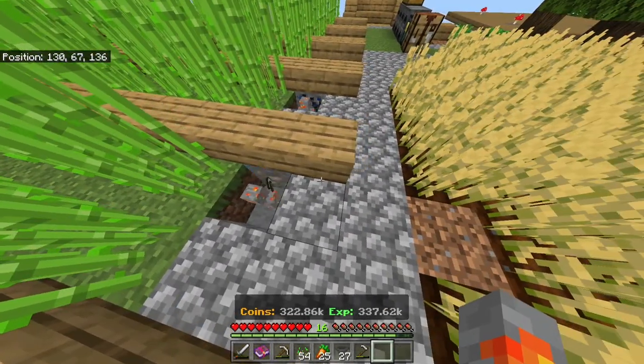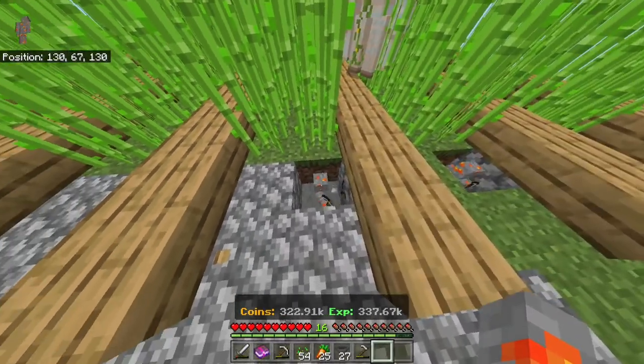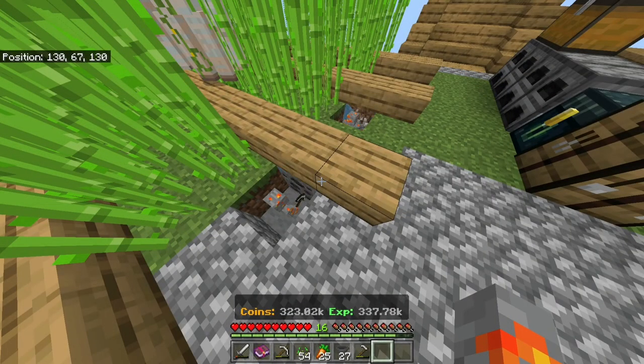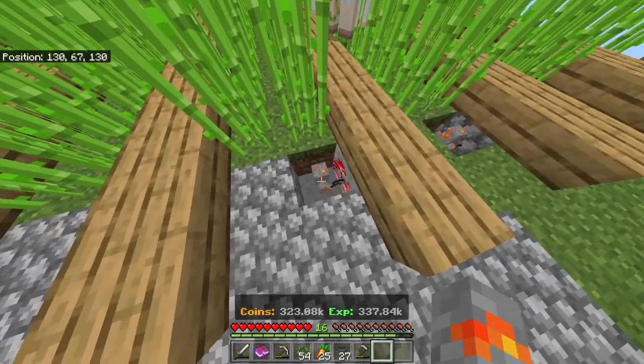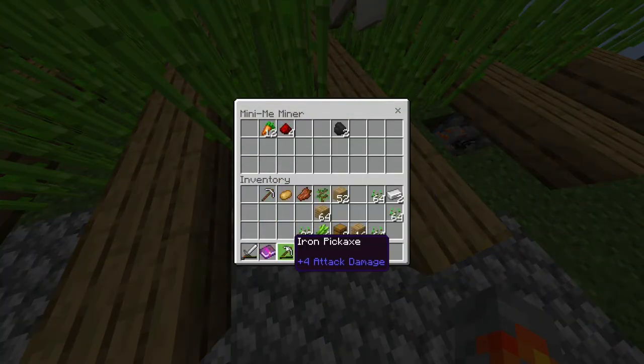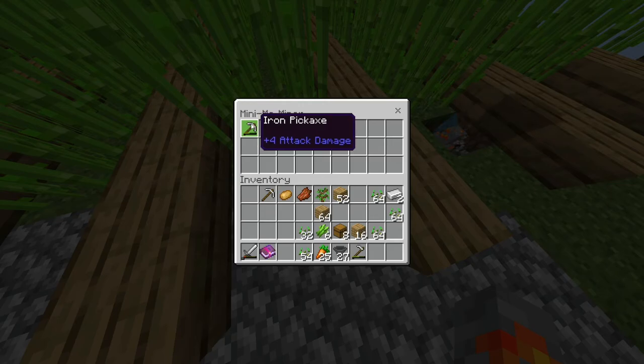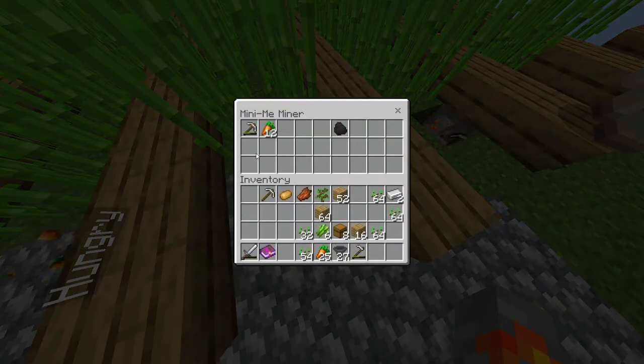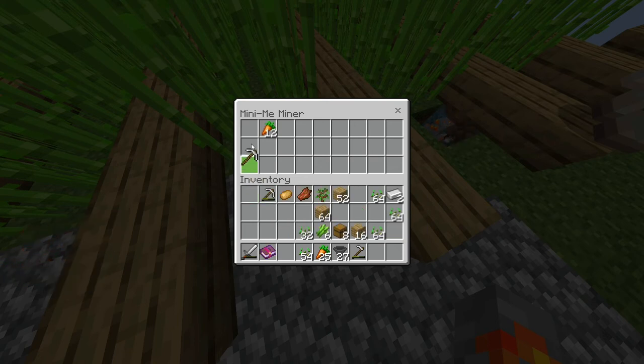If you want them working fast, just put food in them like I did here. When they're hungry they'll eat it automatically. You can also take the tools out and put a new one in, but the tool you put in will break, so that's maybe not the smartest thing to do.